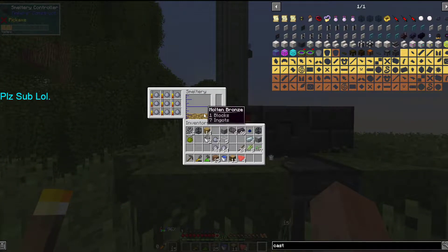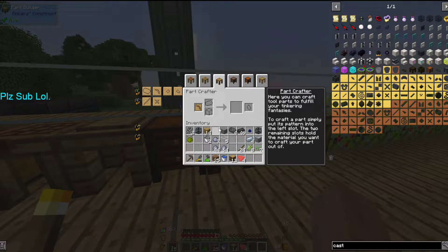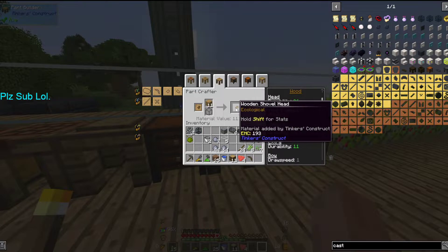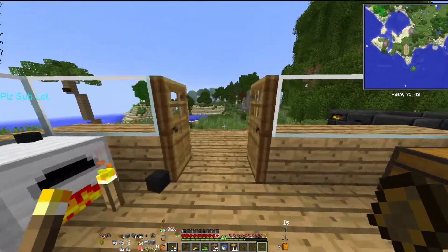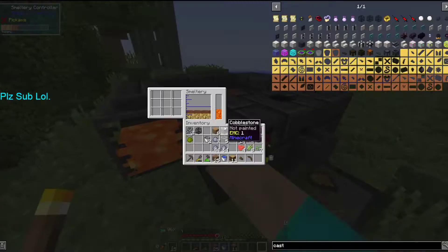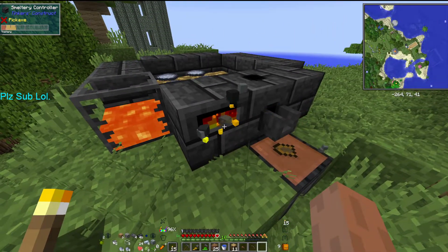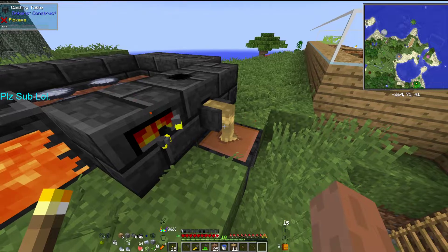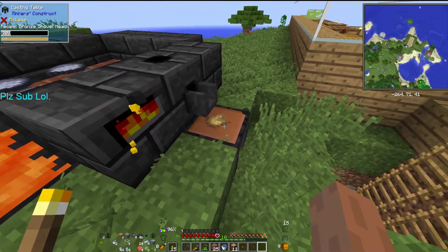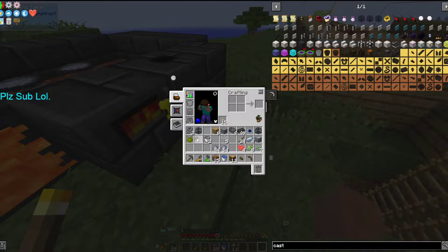Come on clay, smelt faster. I'm gonna need a pickaxe part. We're going to pour this into the cast and the cast should disappear, leaving us with just the final product. Perfect — you love to see it.